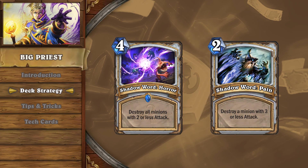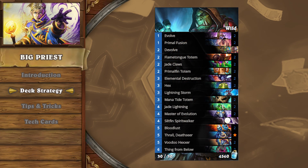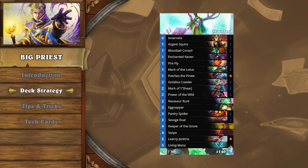As tempting as it is to dump your Shadow Word Horror or Pain to look for Barnes, the amount of removal Big Priest carries is often enough to secure a win against decks like Token Shaman on its own. The combination of Pint-sized Potion and Shadow Word Horror are devastating against current Tier 1 decks such as Murloc Paladin and Tier S decks such as Aggro Druid.